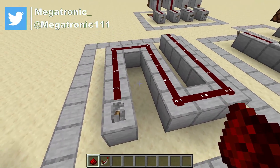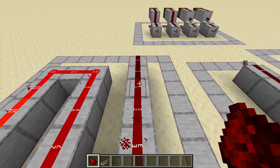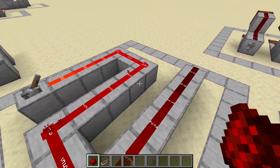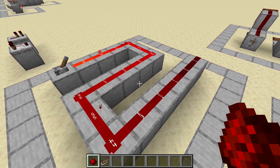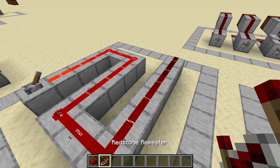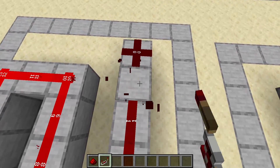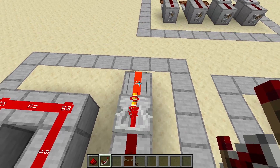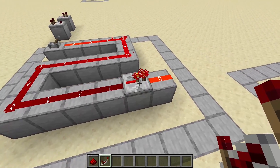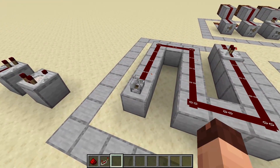So far we know that redstone dust is a wire and it can send a signal from a power source up to 15 blocks. But what if we want the signal to go further? That is where the repeater comes into play. When a signal of any strength enters the back of the repeater, it gives out a signal of full 15 out in the front. That way we can transport a redstone signal as far as we want.